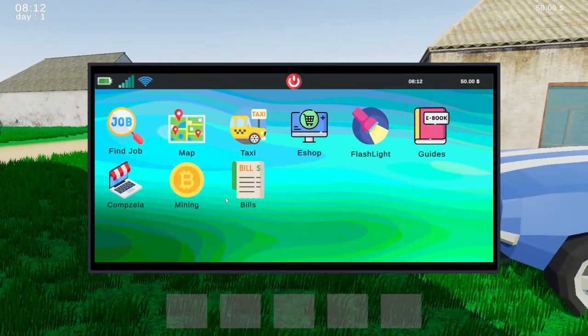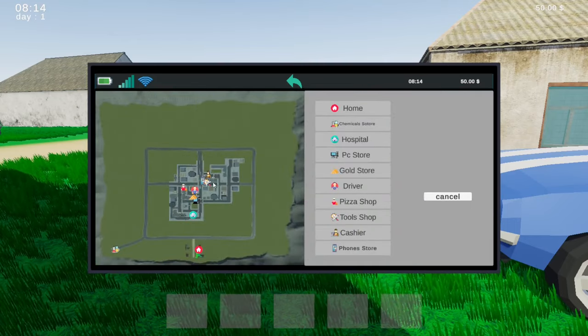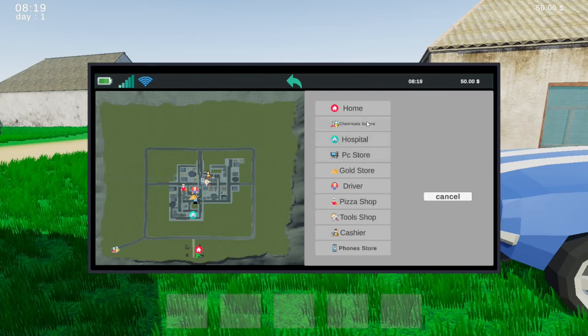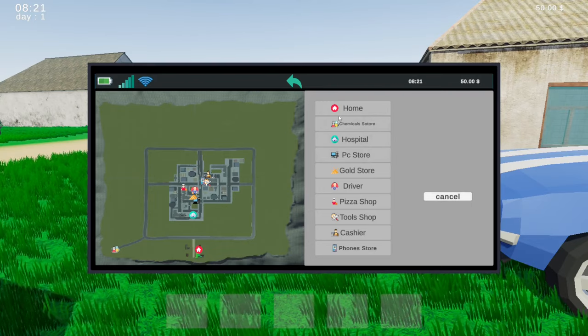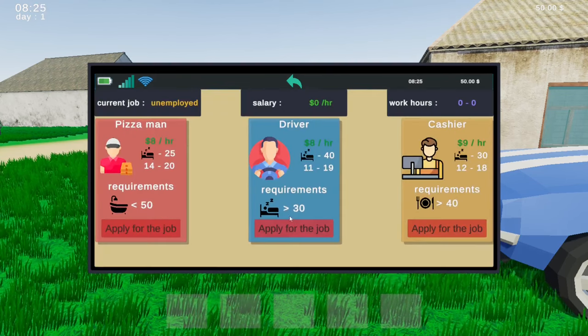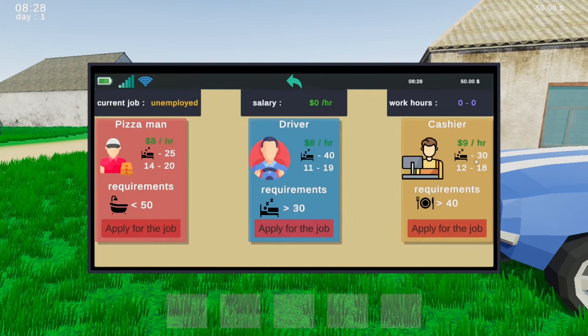If we bring up the tablet, let's have a look. The map is pretty big — we've got a few things. We've got a tool shop, pizza shop, driver, gold store, PC store, hospital, chemical store. We're probably going to have to go around all of these at some point. We can find a job apparently — pizza man, driver, or cashier.